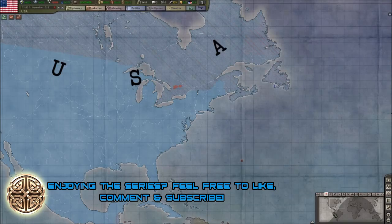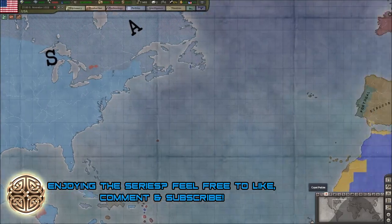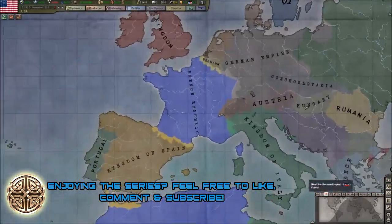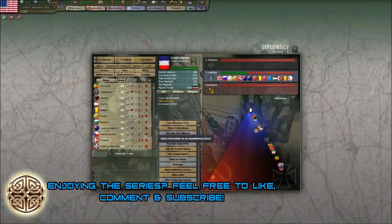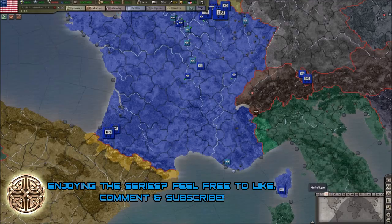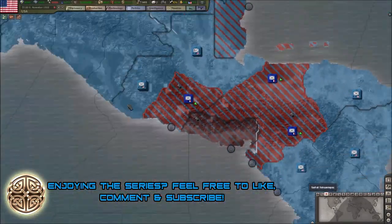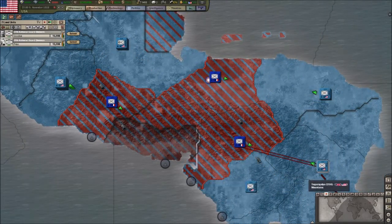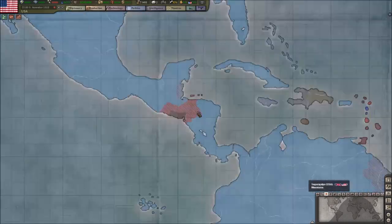Hello and welcome back to my United States of America Hearts of Iron 3 World War 1 mod let's play. Last episode we managed to puppet France, which is a good achievement. They are no longer part of any war though, and I can't actually invite them to a war, which is a bit annoying. But at least their troops aren't going to be fighting us, so we can move into these provinces now.